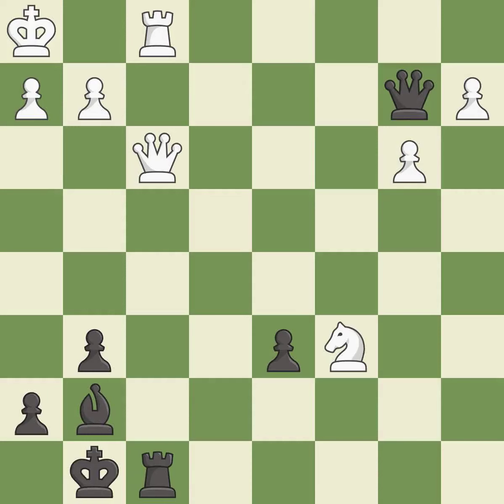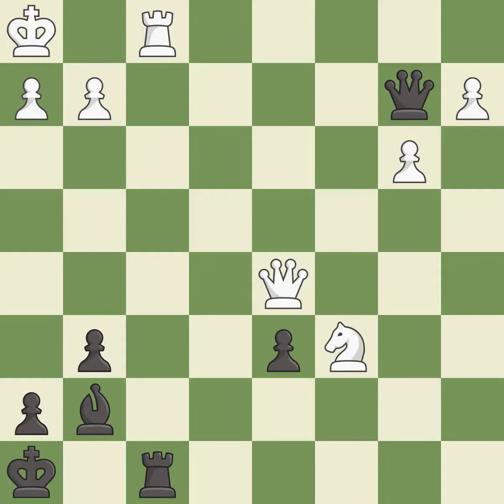This wins a tempo by threatening a queen and forcing it to move away — it is best. This threatens to win a pawn. This is the only move that works — it is a great move. This steps away from the checking queen — it is best.